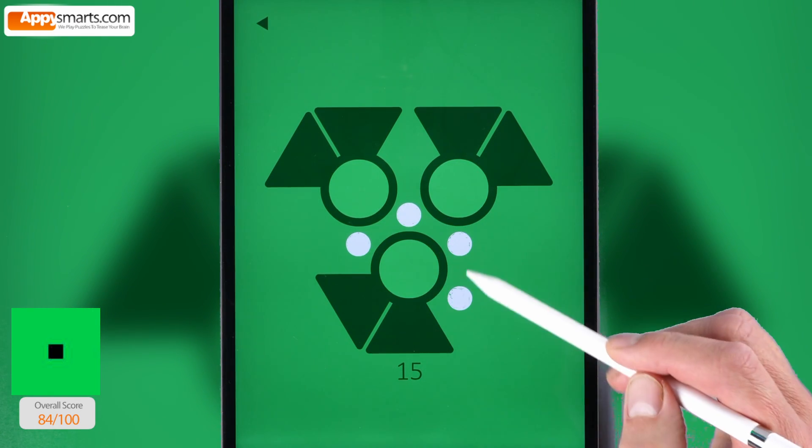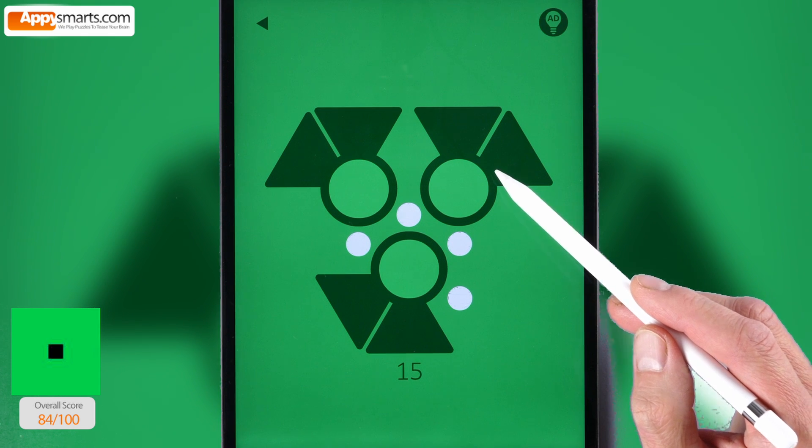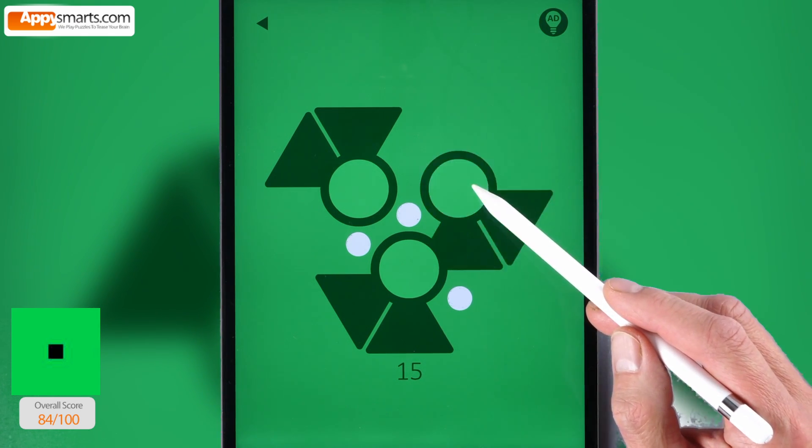15. Cover white dots with the leaves. Tap the flowers to rotate them. Each intersection has two leaves in common.